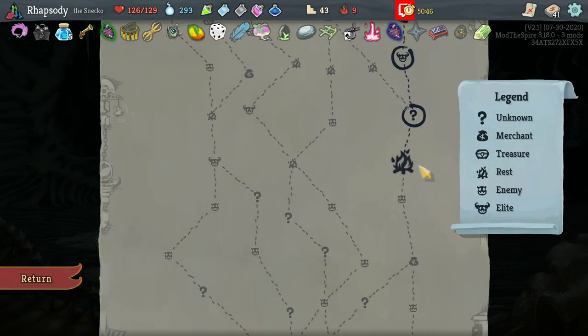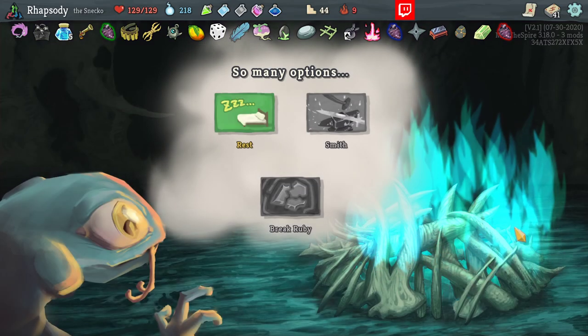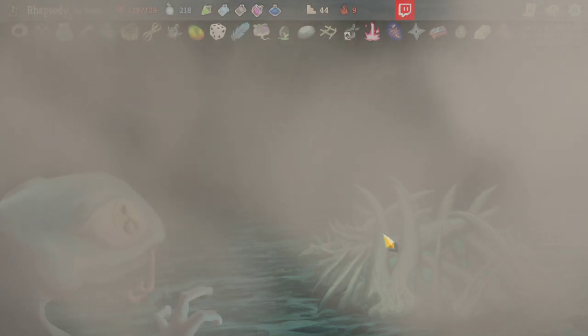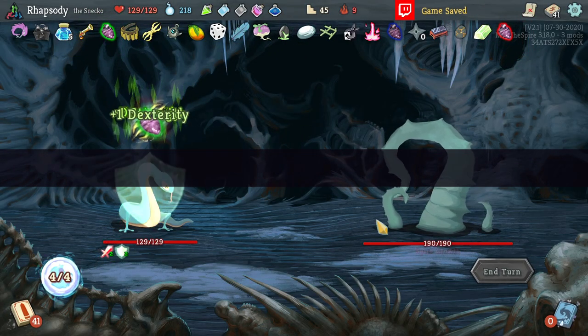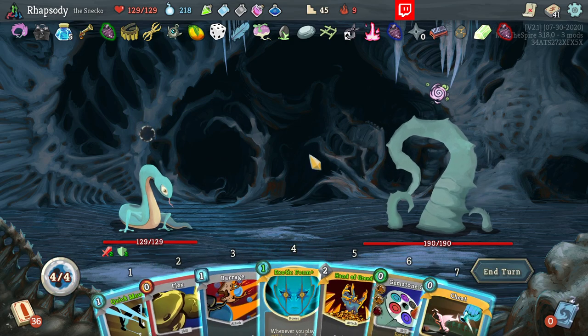I'm gonna take a Mix It Up — just mix up all of these, deal 35 damage whilst. Not just 35 damage, right? It carries Strength as well. It carries 7, 9, 9, 9 per 5 — so 45.